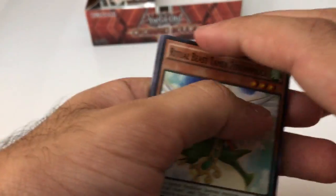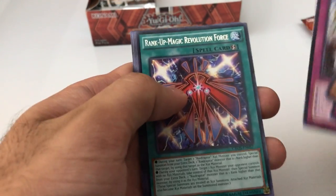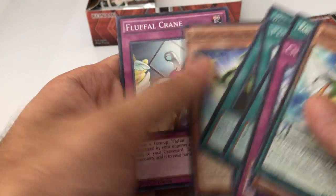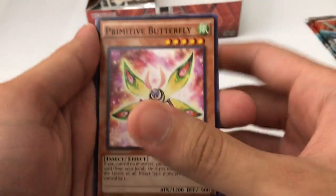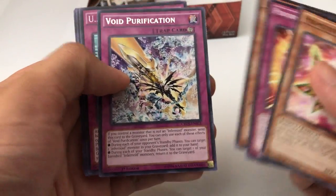On to the next pack. Got the Ritual Beast. The rare is Rank of Magician Revolution Force — and that's it for that one, just a regular rare. Then regular rare: Void Purification.